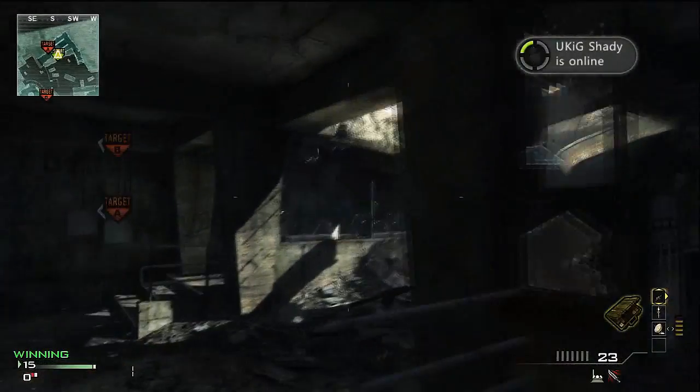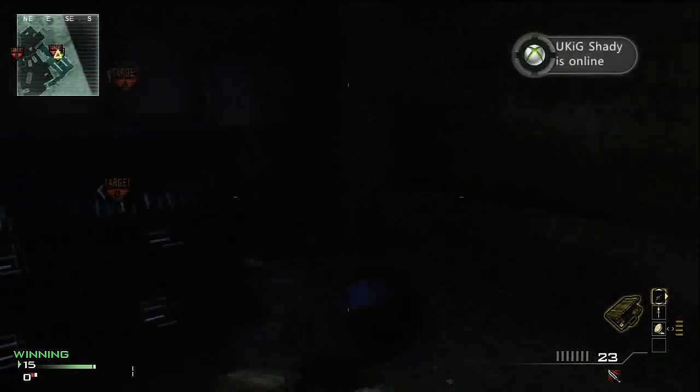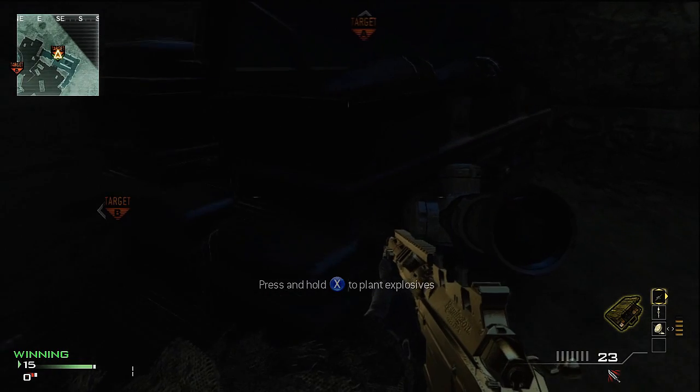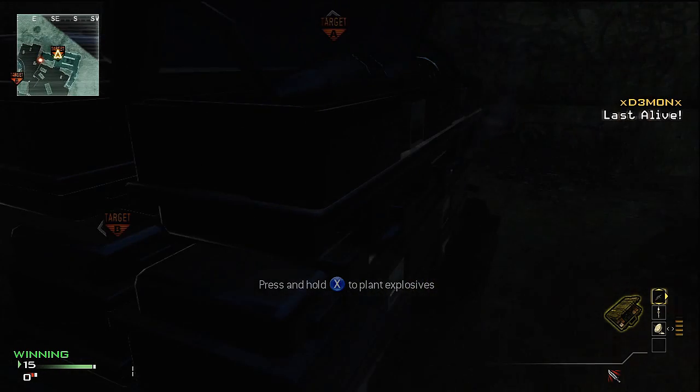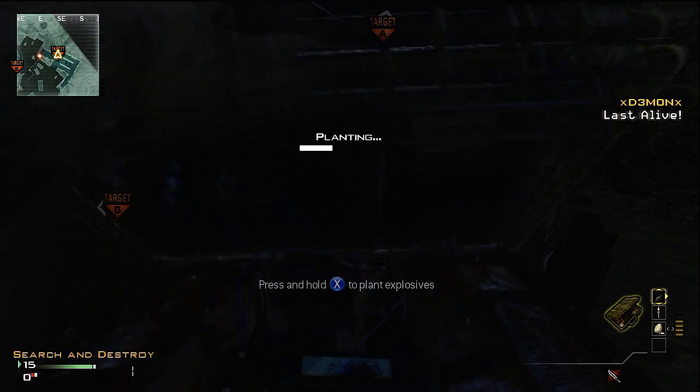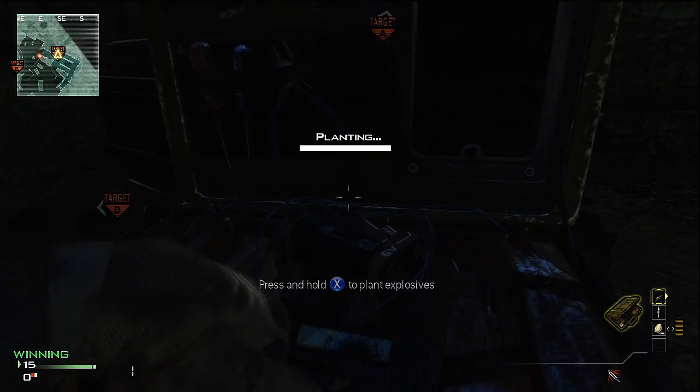Now for A — I only have one for A because it's a little more difficult since it's undercover. For A, you want to plant right here off this corner. Remember guys, go ahead and follow me on Twitter — twitter.com/demonicops, link in the description.